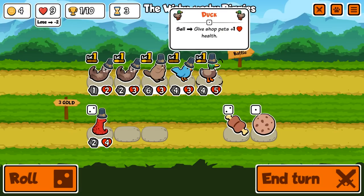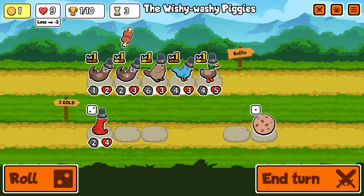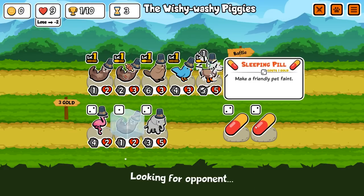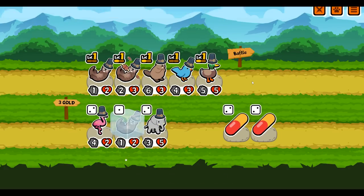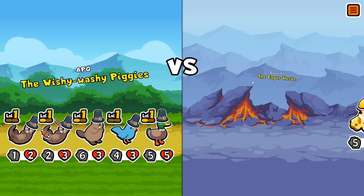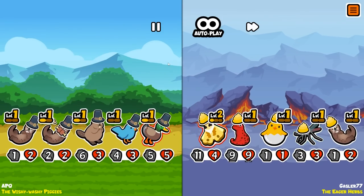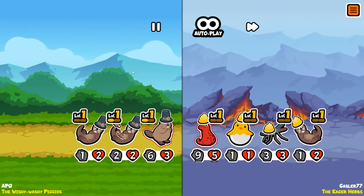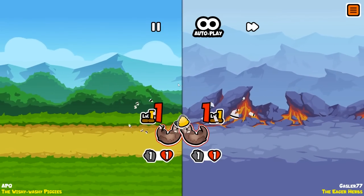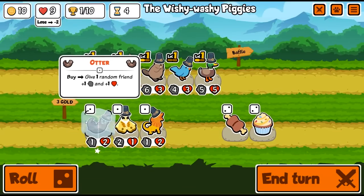We could potentially get three level twos. I'm gonna buy the meat bone for the otter. There's another otter — we can buy this otter and put them on there. Even though it's really bad, I should be buying them because the otter's ability is a buy ability. He only buffs another pet when he gets bought. At level two he'd give plus one plus one to two other pets instead of one. Maybe I just freeze it for a little bit and wait.